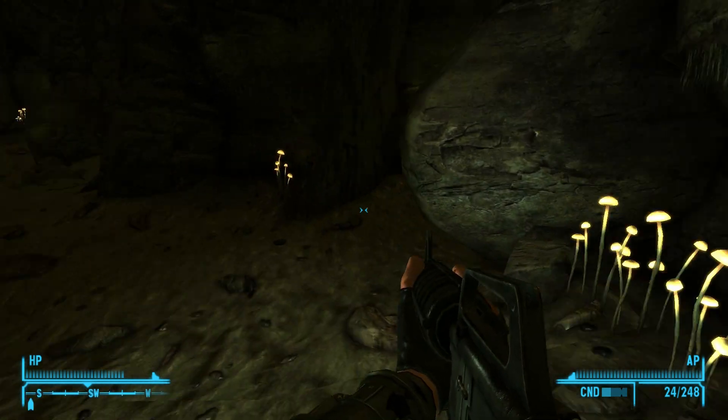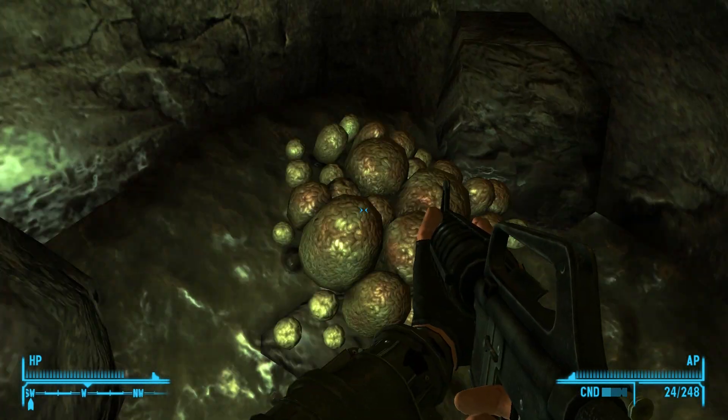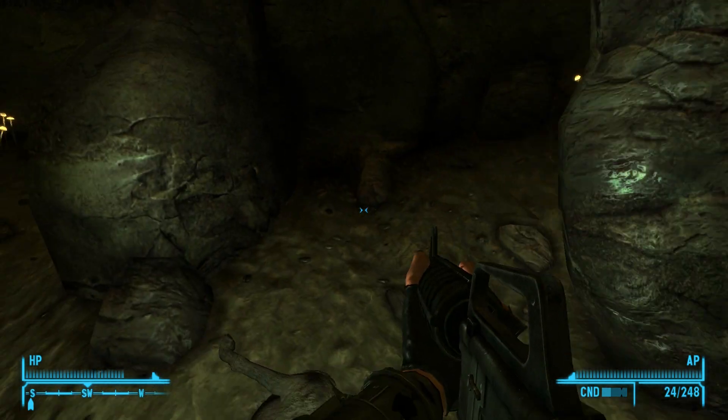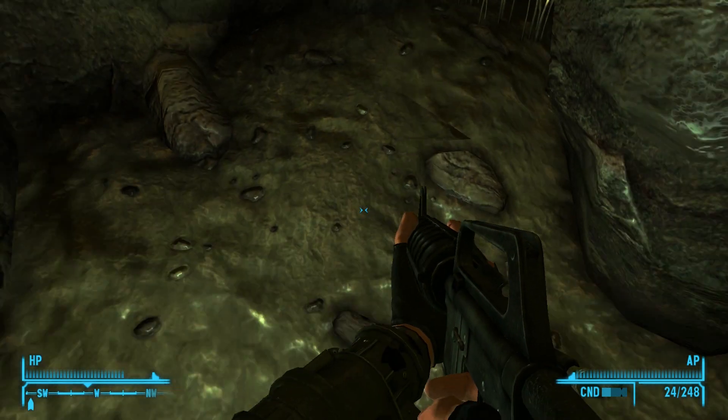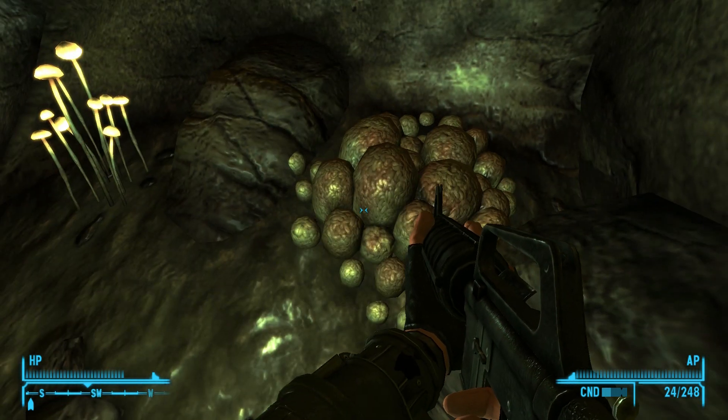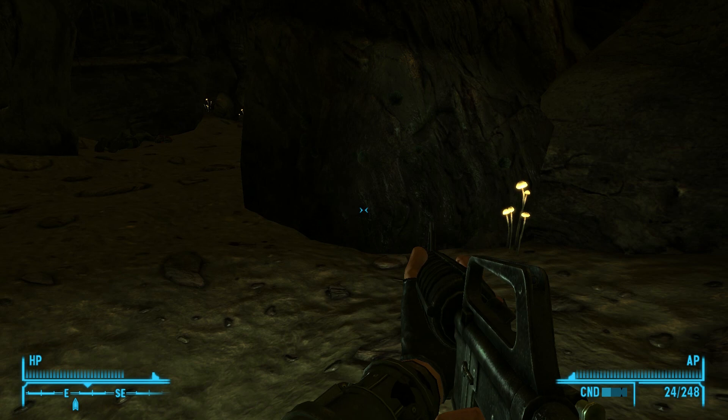Nightkin inside will be friendly if you've completed the quest Crazy Crazy Crazy by repairing Rhonda. These nightkin will mention different things depending on the point of the main storyline and the companion following you. However, they will not talk directly to the courier.